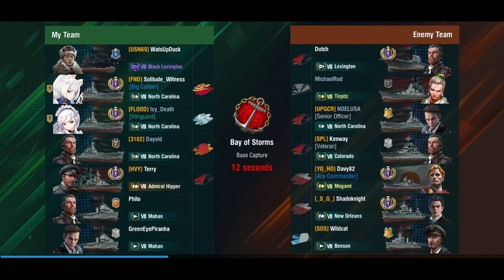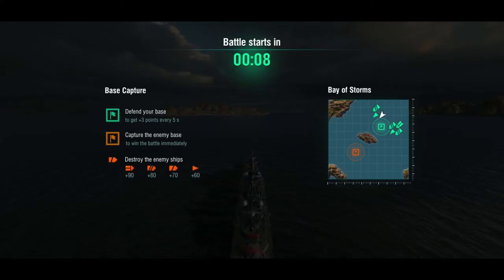Alright, we've got a carrier in play — not the best. The Tirpitz is very dangerous, the Mogami is very dangerous. And only one destroyer — there's a Benson over here. We've got a pretty good division on our side. Let's see how this plays out — Bay of Storms. We've got a battleship and a destroyer here so we're the perfect complement.